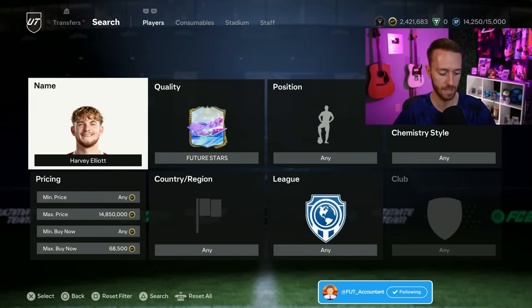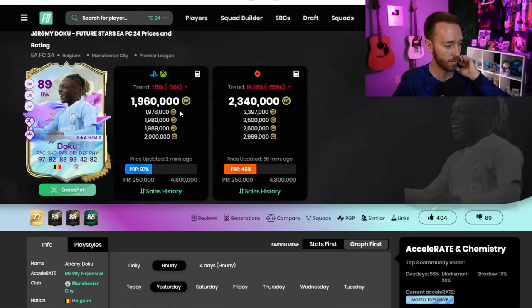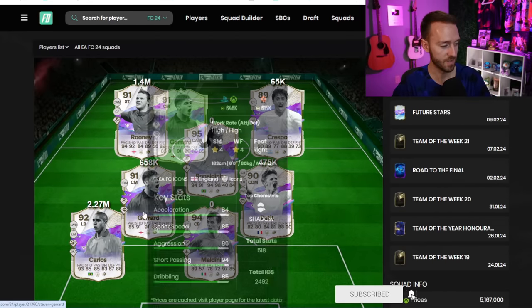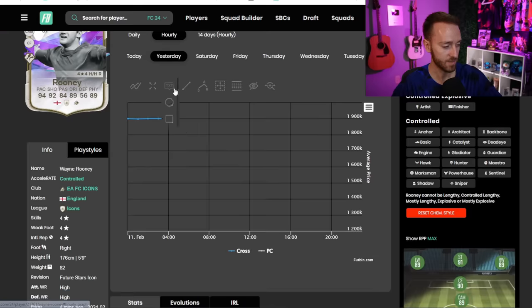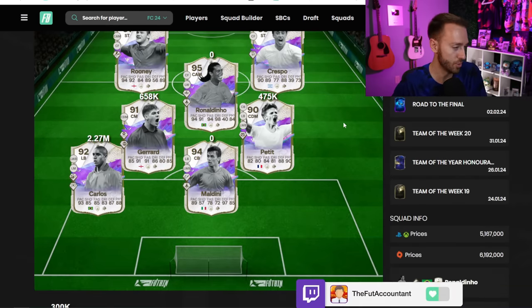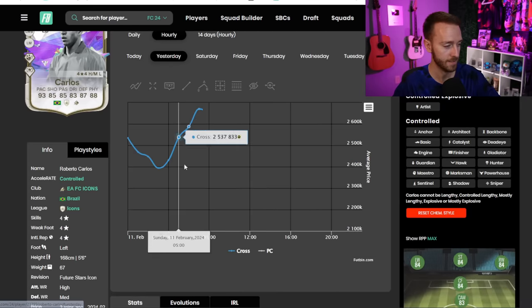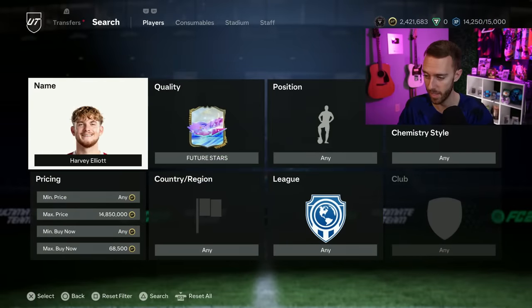There were some crazy fluctuations yesterday on Doku as well - he went from 2.2 million all the way to 1.8 million, back up to 2.1, and is now around 1.9 to 2 million. Same with icons - Gerard was down to 645k, now 660k. Rooney got panic sold, went down to 1.3 million, back up to almost 1.5 million, now at 1.4 million. I don't think he goes extinct again. Roberto Carlos is up 100k - he was 2.15 million.